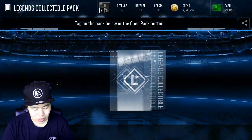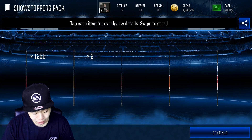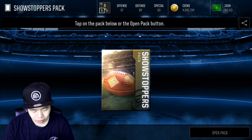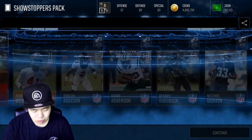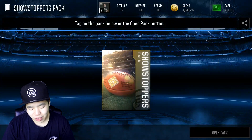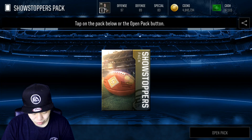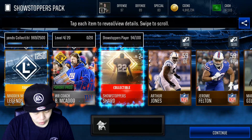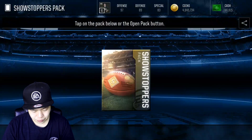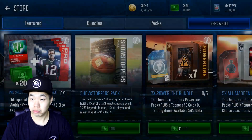We'll get a bunch of collectibles, which is neat. Showstopper shards here. Every two packs you get a legend collectible. Oh, we got a coach pack — I'll take that. Another coach pack — I'll level up on that. Another Christian. It's weird it doesn't have that little wiggly line. Three coaches in a row, I'll take that.